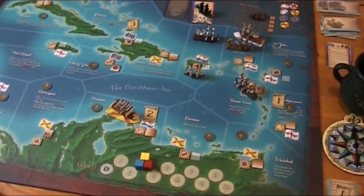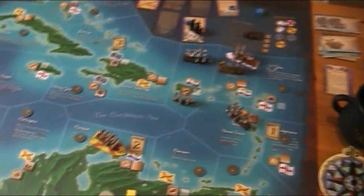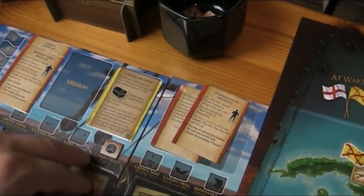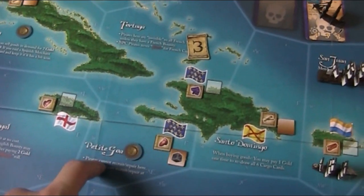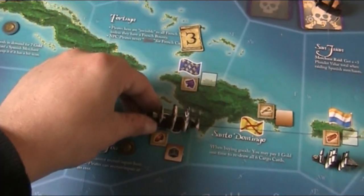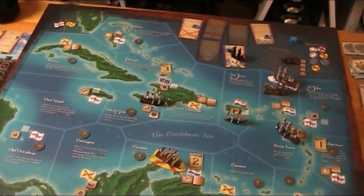The blue player is in San Juan. In Petit Guave, he could do the port action. He's got some cocoa and he moves one, two, then enters Petit Guave. There's nothing else he can do right now — all his actions are done.